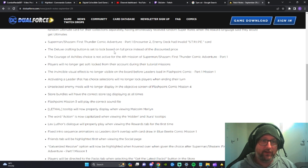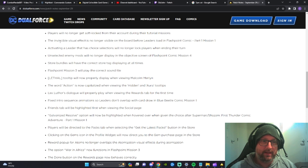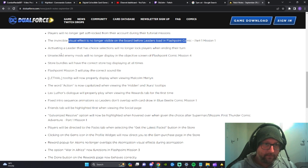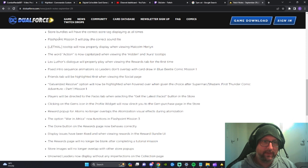Players who previously qualified to receive the final reward in the gold track for the September season will receive a random Ultimate card for their collection separately, having erroneously received a random super rare when the reward language said they should get Ultimates. The Deluxe crafting button is now set to lock based on full price instead of the discounted price. Activating a leader that has choice selections will no longer lock players when ending their turn. The Lethal tooltip will now properly display when viewing Malcolm Merlin.